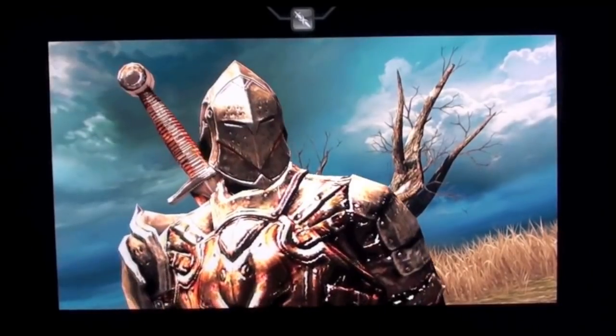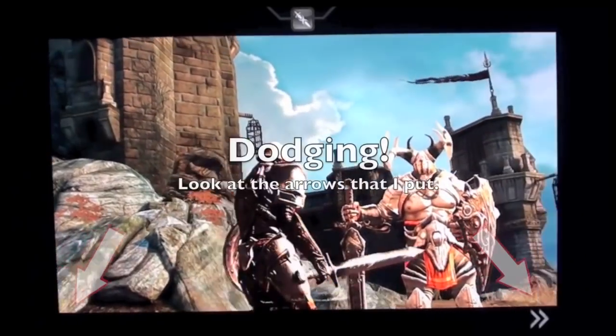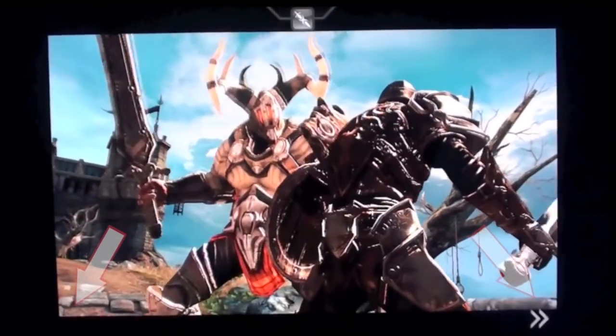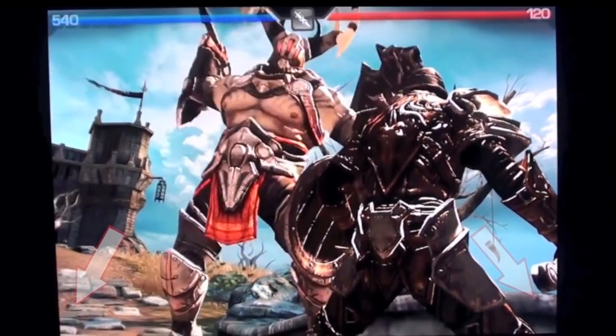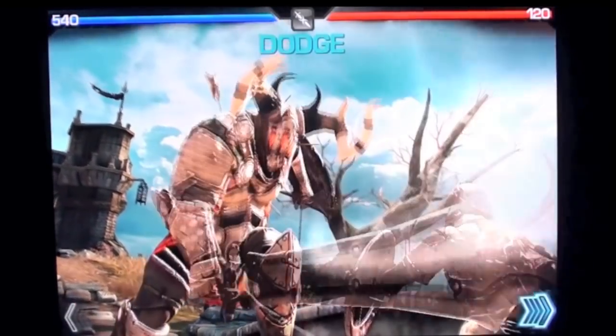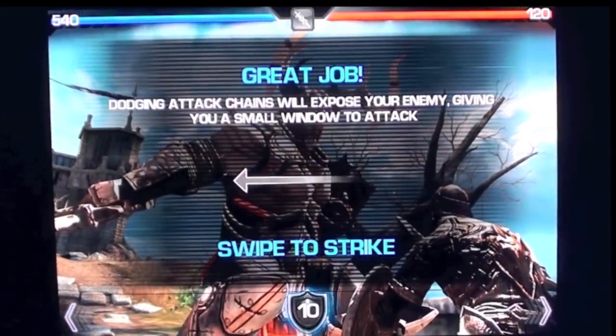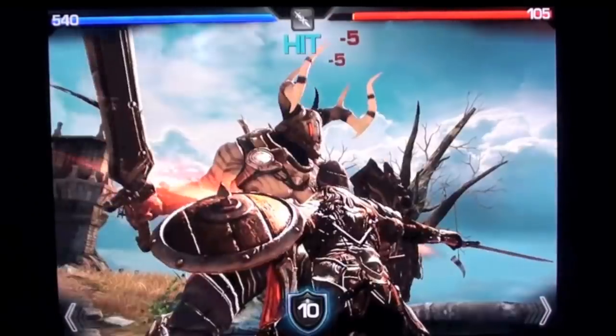The next thing I'm going to teach you is how to dodge. I've marked the dodging buttons with arrows. What's important is that you cannot always rely on your shield — your shield has points, and if you overuse it, it'll break. When you get that break, make sure you strike a lot.